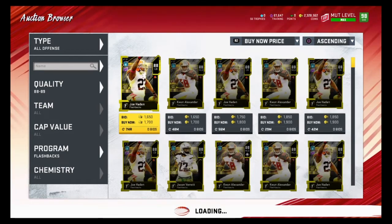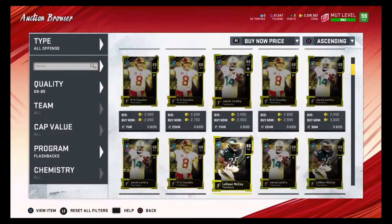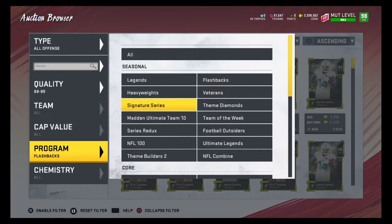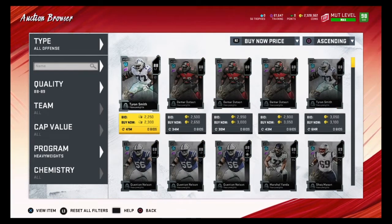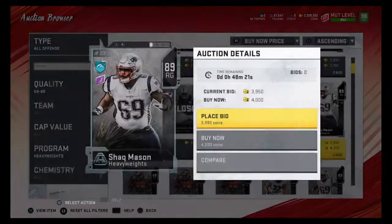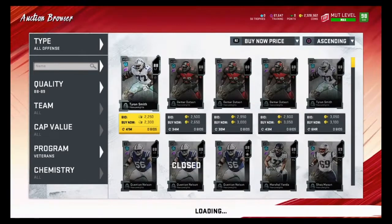This is how I snipe cards for training — pretty simple. You just go through and try to find cheap training for about under one coin per training. Let's check heavyweights. You want to find 88 overalls for under 2500 coins and 89 overalls for under 3600 coins. This would be a good snipe, but this one would not — that's 400 coins over budget. Now let's check veterans.